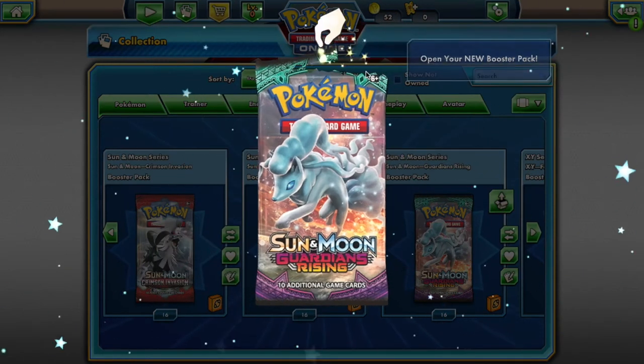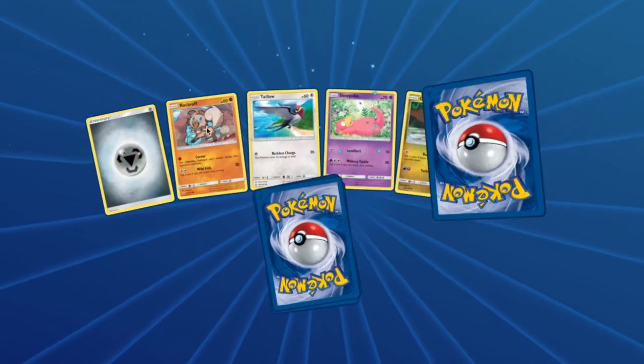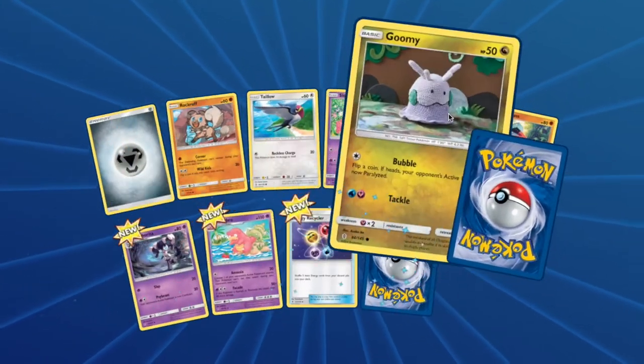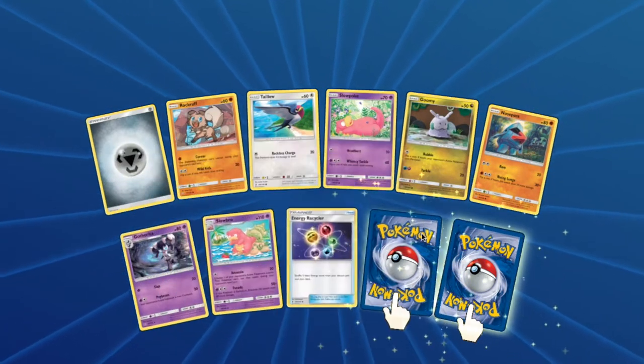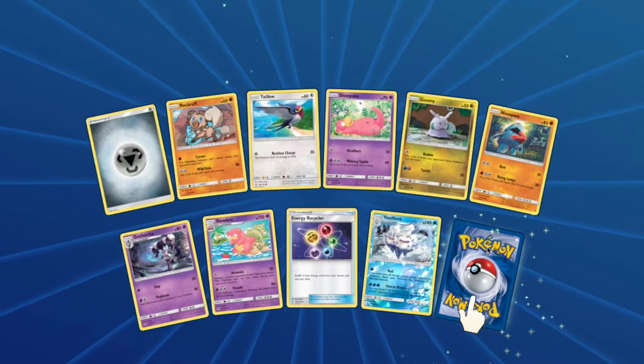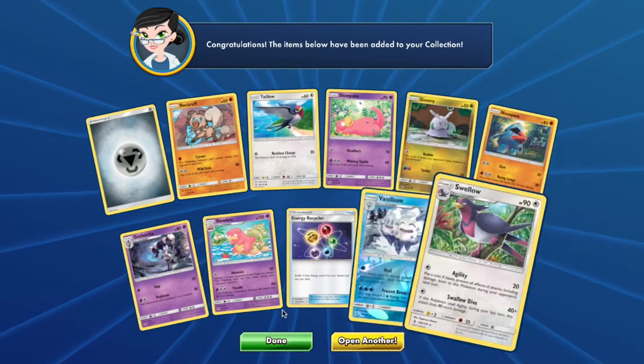For your Guardians Rising pack you will have access to: Rockruff, Taillow, Slowpoke, Goomy, Nosepass, Gothita, Slowbro, Bulbasaur, Vanilluxe, and a Swellow. These are some good pulls right here.